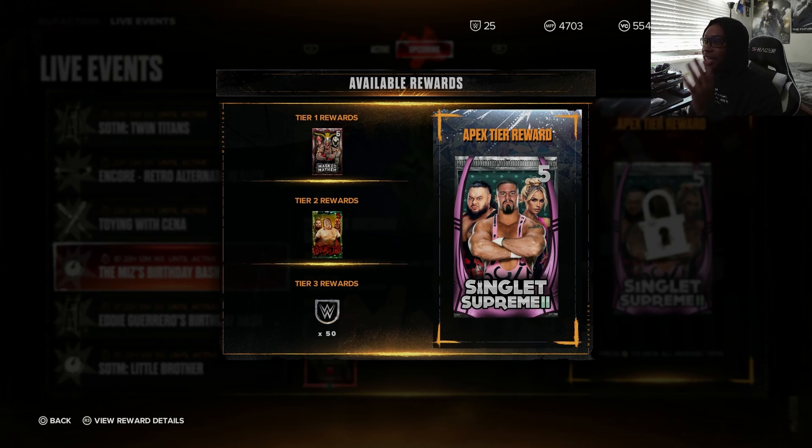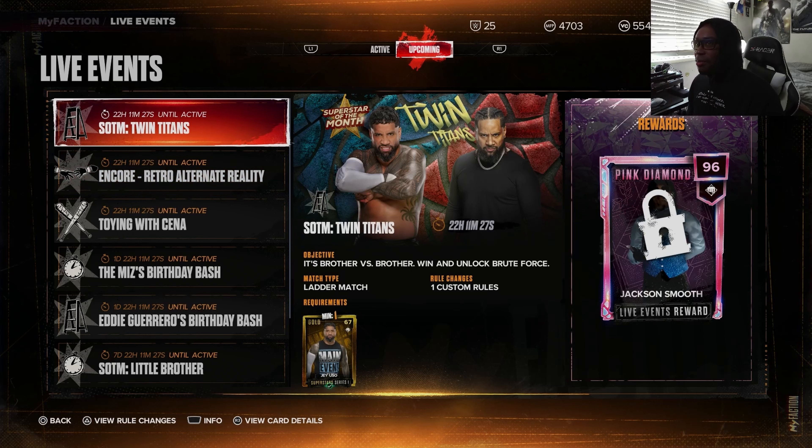We also have this Omega event back, requiring the Superstar Series 2 Jay Uso — that starts in eight days so maybe there's a chance I can get him. There's also the Money in the Bank Jay Uso event featuring a Persona Cody Rhodes, a 97 overall pink diamond card. We'll look at his stats soon, but first — tomorrow I'll be posting another Silent Hill video, plus a card review and weekly towers coverage.